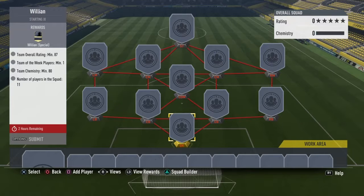The Team of the Week player is about 30k as I say in my other videos. You might have players in your club already so it might not cost the full 80k, but 87 rating is going to be quite hard to get so you're going to need some good players in that squad. But yeah, that's how you're going to get the Willian.